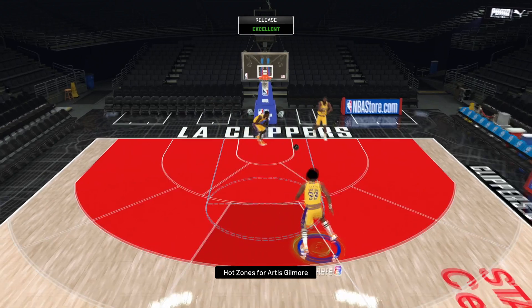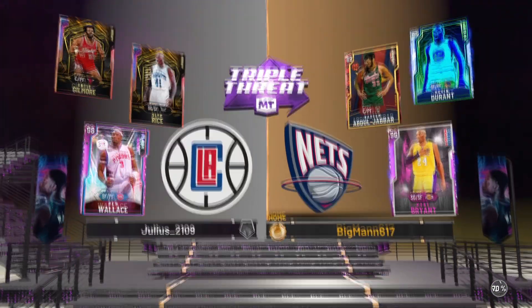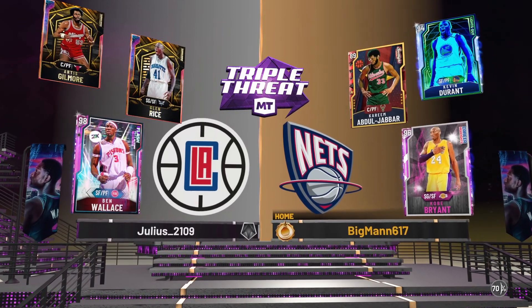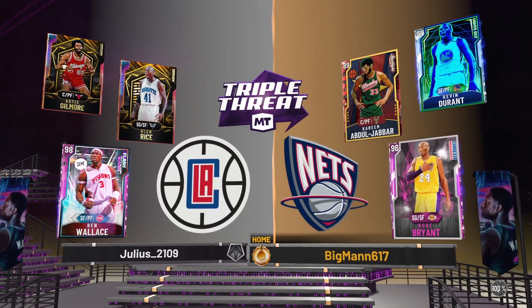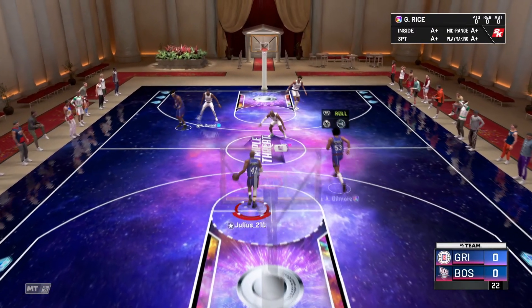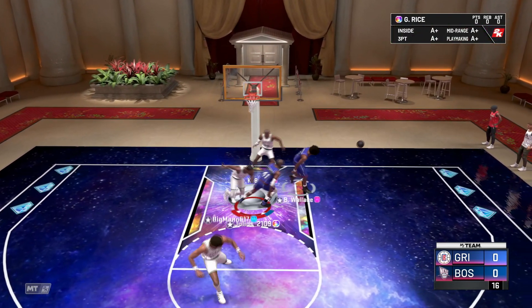Let's get into the gameplay and see how he gets on against real people. Our opponent has a diamond KD, diamond Kobe, and only a ruby Kareem Abdul-Jabbar — not sure how we matched up against him. We have Glenn Rice, Artis Gilmore, and Ben Wallace. That's one of the fun things about playing on someone else's account — you get to use some really cool cards. Obviously this is about Artis Gilmore, but we can still have some fun with Glenn Rice too.